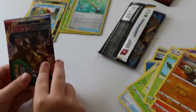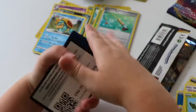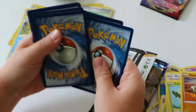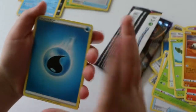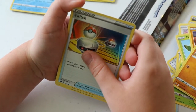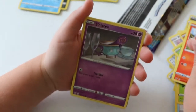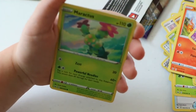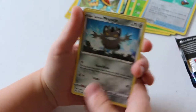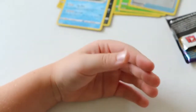Pack number 7 — oh, this one has an unlucky thing. Here is the code. Card trick: Water Energy, Ducklett trio — that's a cool one, I wonder what the Galarian version looks like. Switch, Energy Retrieval, Scorbunny, Sinistea, Maractus, Pikachu, Galarian Meowth, Ferroseed, Whimsicott. And that's all.